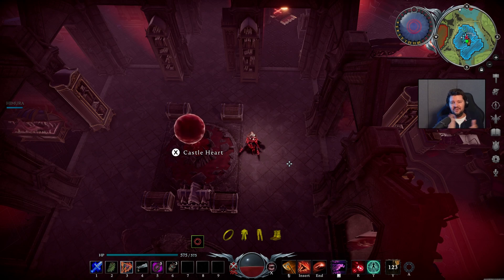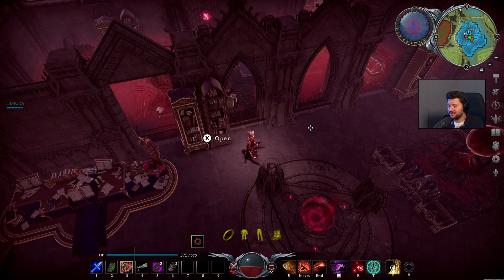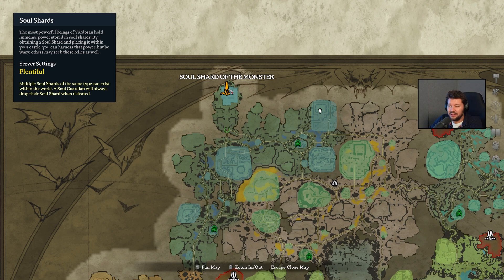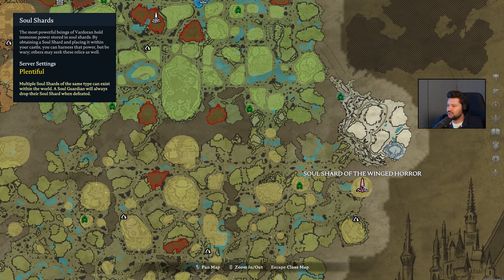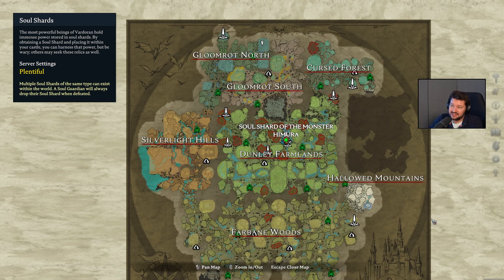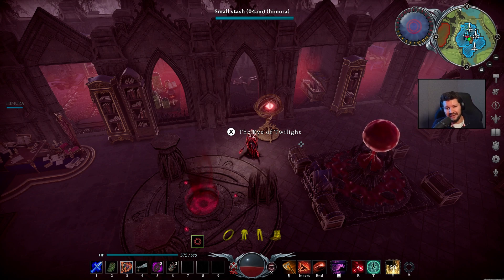Ladies and gentlemen, we are there — all the different bosses. Thank you so much for sticking around till the end. I hope this video covers everything you wanted to know about how you can get to their locations. I killed all the V-Blood bosses and got my hands on all the shards, which you can see if you place an Eye of Twilight in your base. If we interact with this one, you can see that right now we have a soul shard of the monster, soul shard of the behemoth, and the soul shard of the winged horror. If you have questions or suggestions for future videos related to V Rising or anything else, leave them in the comments down below — I'm always happy to help.